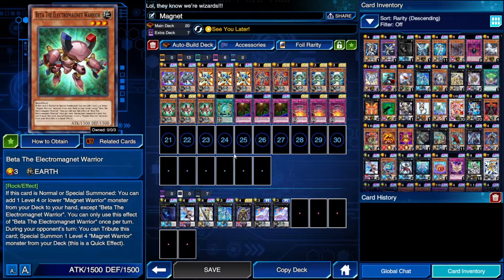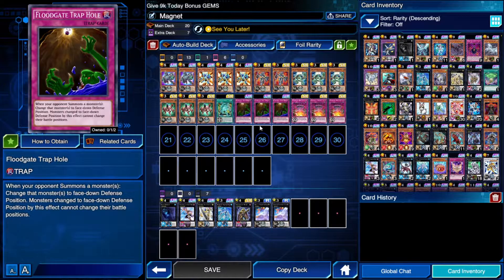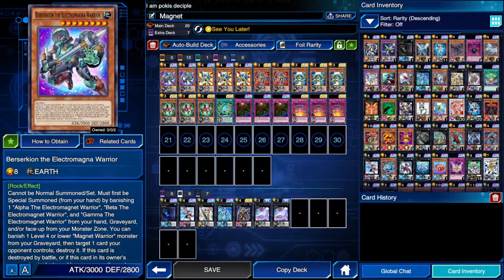Another great use for See You Later is getting rid of monsters stuck on the field — a monster targeted by Finish Chain or a victim of Floodgate Trap Hole. Imagine you summon Berserkion, banish your stuff from the grave, and your opponent hits it with Floodgate — you can See You Later your Berserkion back to hand. And if you have another Alpha, Beta, and Gamma to banish, you can special summon Berserkion right back again.